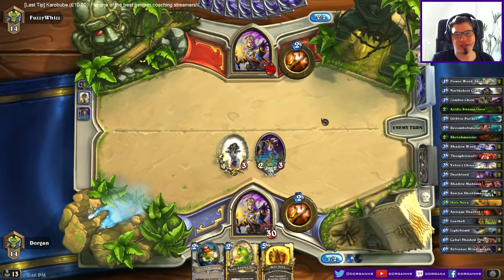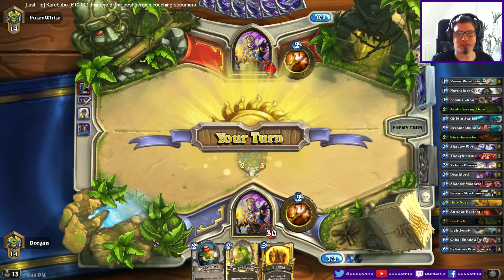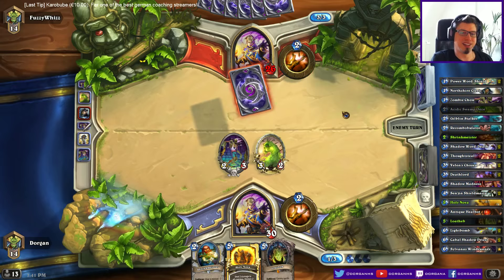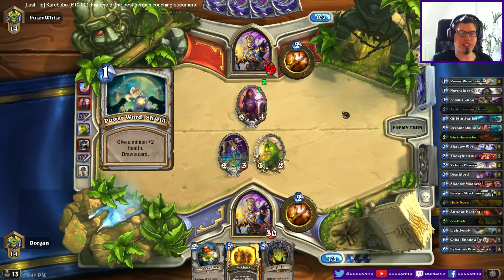I can't Shrinkmeister-heal turn 3, I have 4 mana. I'm still not doing it right — I should have just played the Ooze last turn. Because you can probably win this matchup by two win conditions: the first is to draw more cards than your opponent, the second is to let him draw more cards and win by fatigue. I just threw away one of my win conditions.